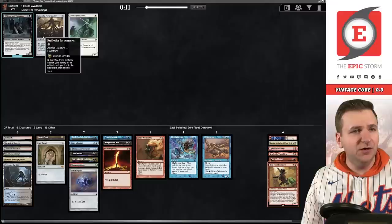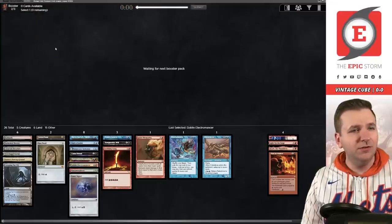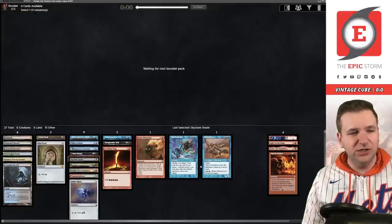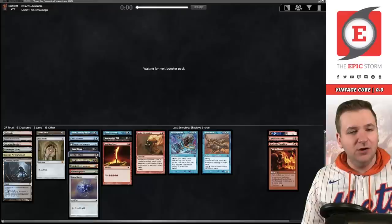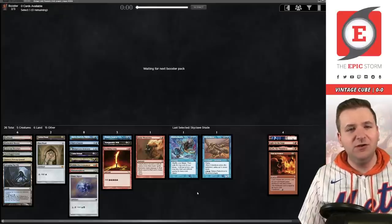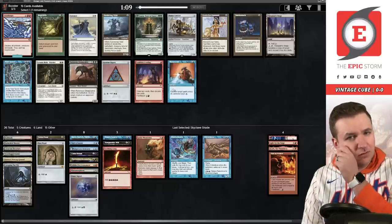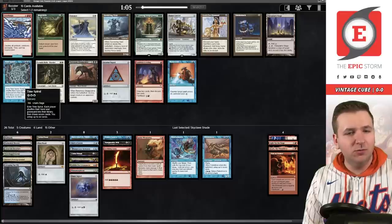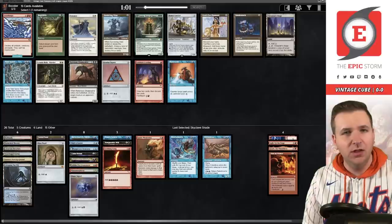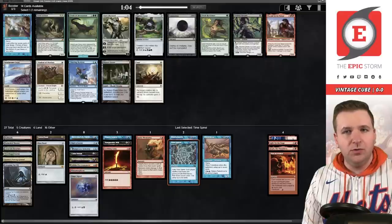None of these matter. Forge Master — we wield the Goblin and this Shade. Now we're going into pack number three. Our deck still needs some work — right now we have some decent pieces but it's not a complete deck. Time Spiral and Lion's Eye Diamond. We're going to take the Time Spiral; we need more payoffs in this deck. Lion's Eye Diamond is obviously good when we have Yawgmoth's Will, but Diamond is a card that might come back to me.